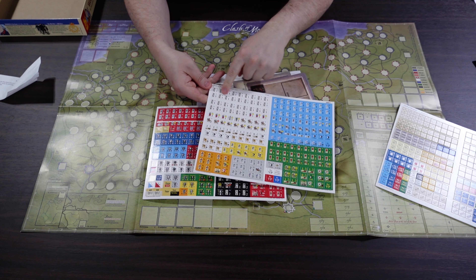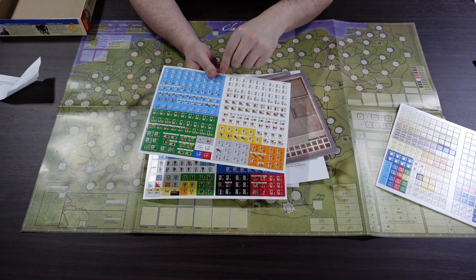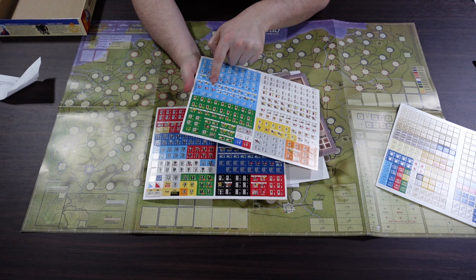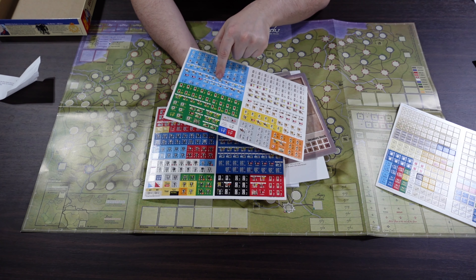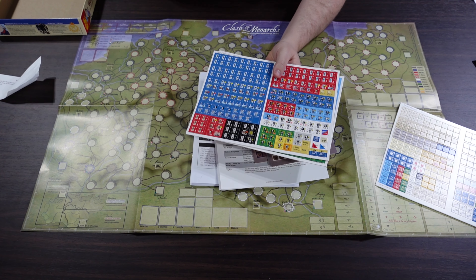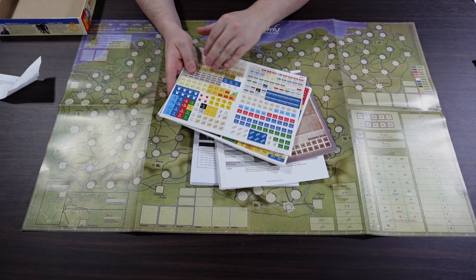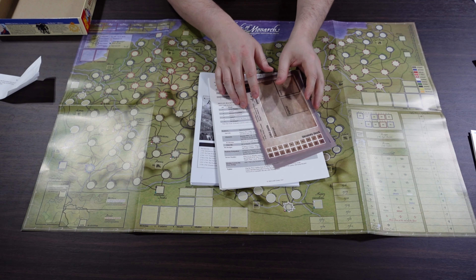Most infantry units have a one on one side and two on the other for making change. Special units like artillery and cavalry seem to have a reduced side — a different value on the lower line — so I'm not sure if those reduce in capacity or have a different mode, like move versus fire. There are three sheets of counters total, so I may end up using bags rather than fitting everything into one counter tray.